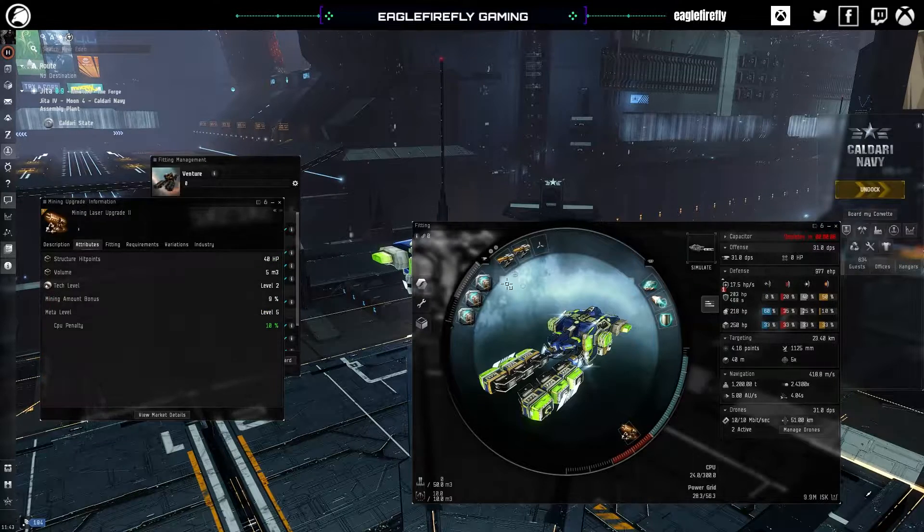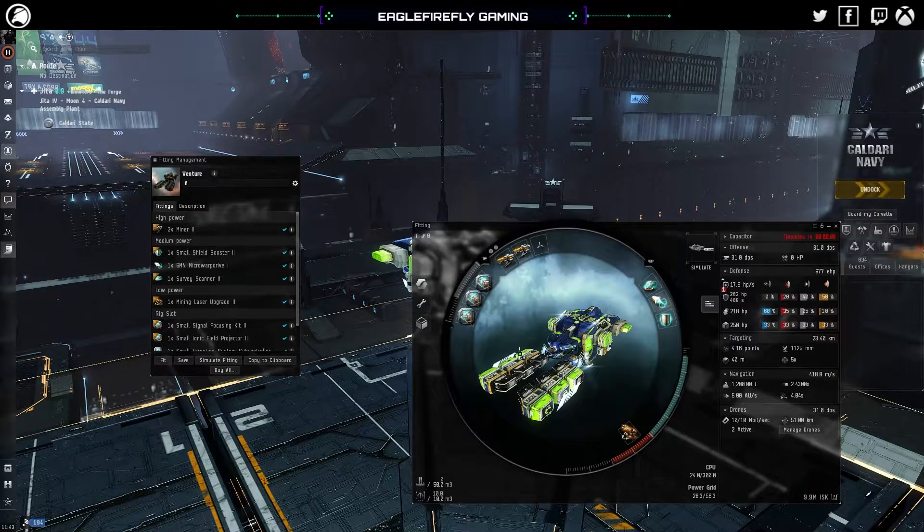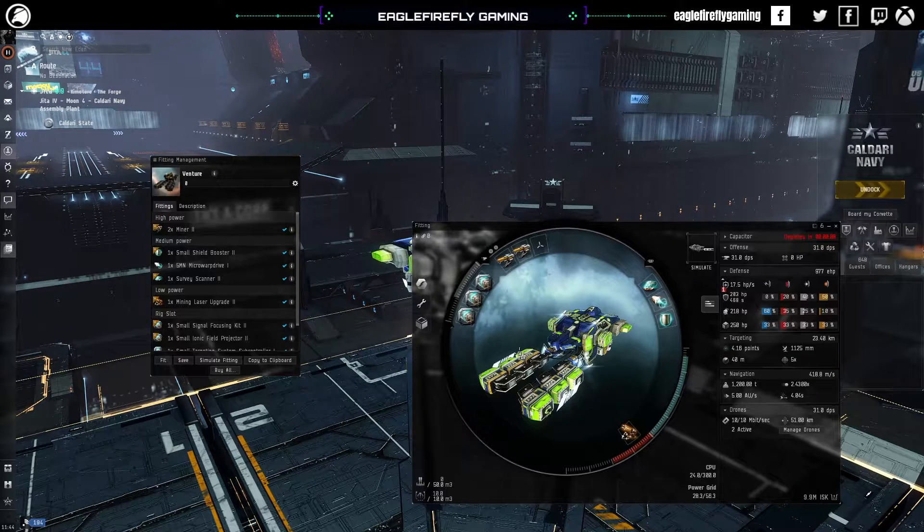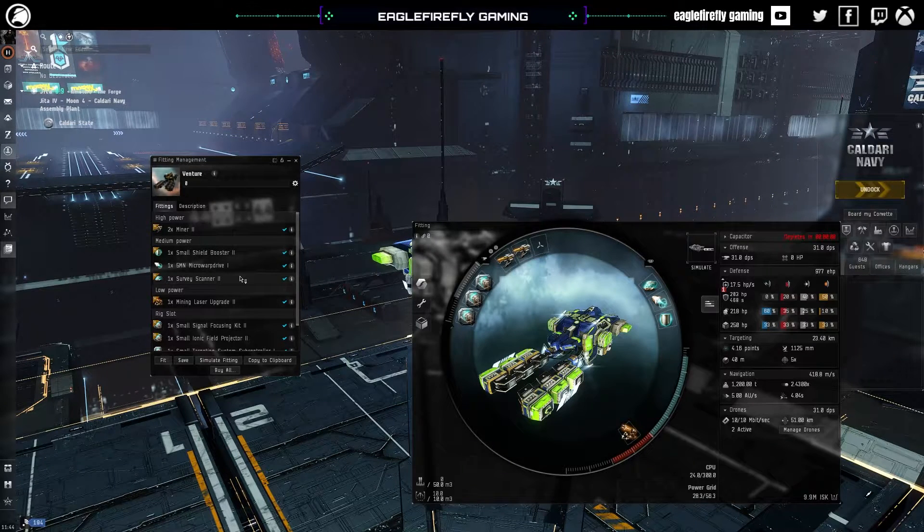This fit can be used by an alpha, so you can go and do your mining without needing omega. The video is split into two sections. The first section is for an alpha character getting on board and trying the game for the first time. The second section will dive into mining crystals and things like that, which are omega only. I'll copy this fit into the clipboard and put it into the description below so you can copy and paste the fit. I'm also looking at skill plans — I'll put that together so you can copy and paste the link from the description into EVE.